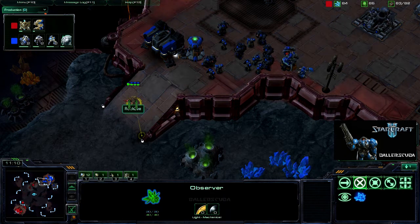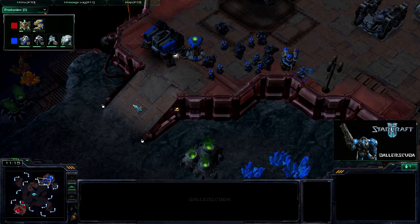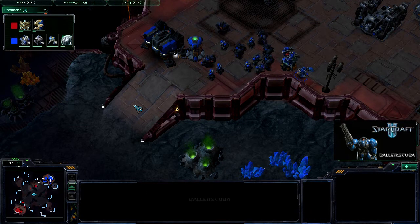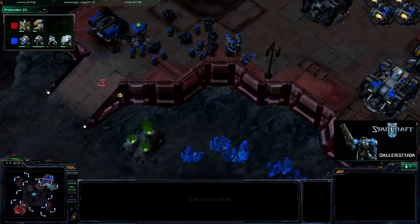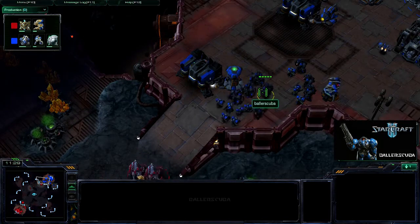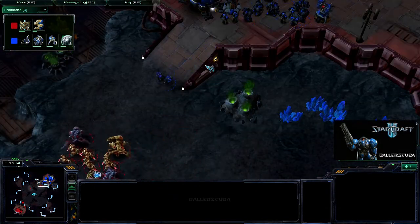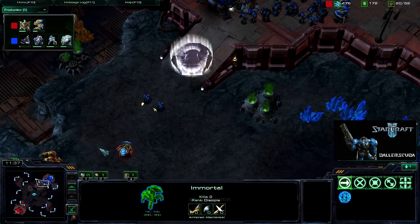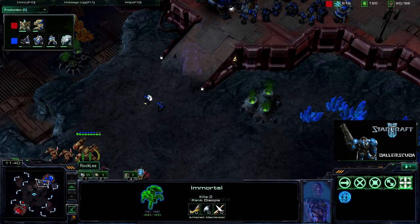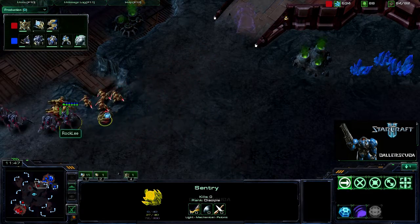Did he get a missile turret up? He apparently doesn't see it because he runs right into its line of sight. So down goes the observer, and down goes 200 minerals. But he does see that my army is not that large, so he's going in for the attack. Apparently he didn't see it — he just wanted to send those guys in to test. He does cut off two marines, and he'll be able to snipe those easily.